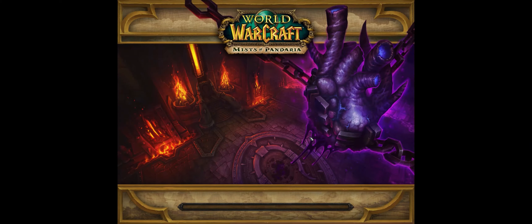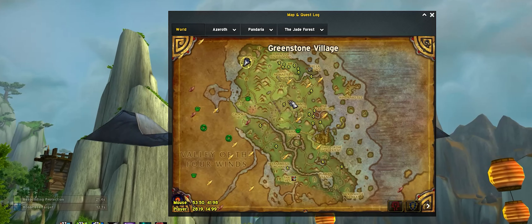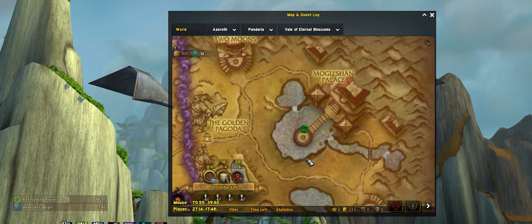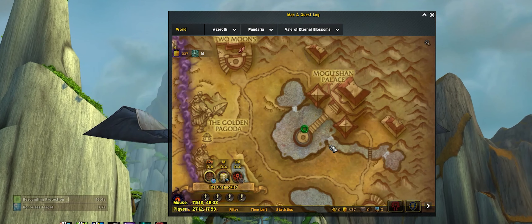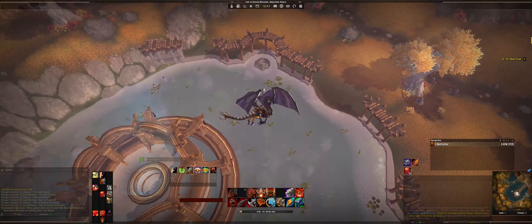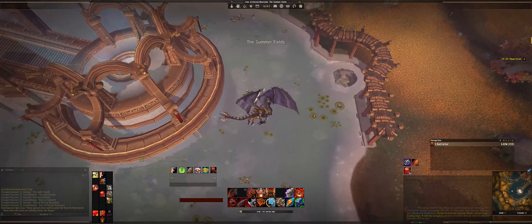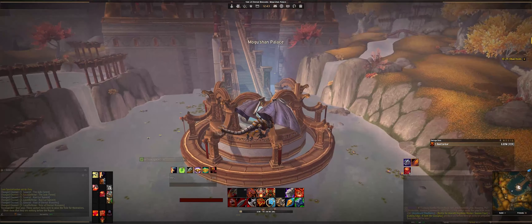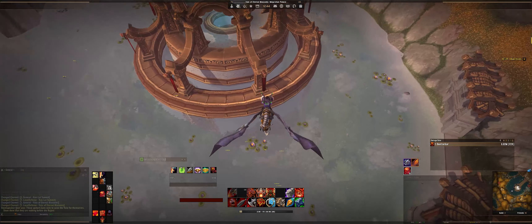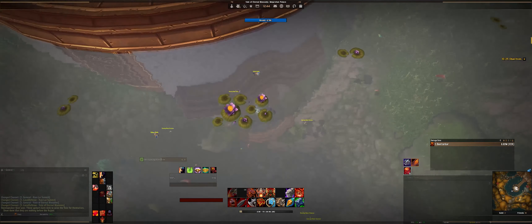What's up everybody, Beefy here again. Today we're gonna go through Siege of Orgrimmar, one of the longest and most frustrating transmog runs you can do. So let's start with the location. Here in Pandaria in Vale of Eternal Blossoms on the eastern side you'll see Mogushan Palace, right there at the green circle. You gotta fly over here and the entrance is underwater — just go underwater right there and you'll see the entrance to the dungeon.